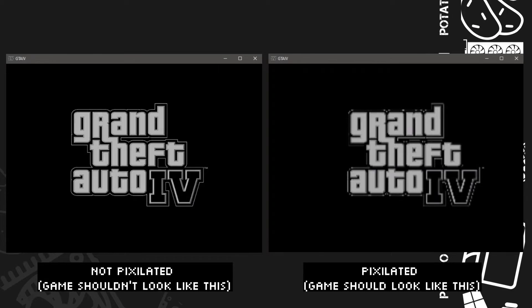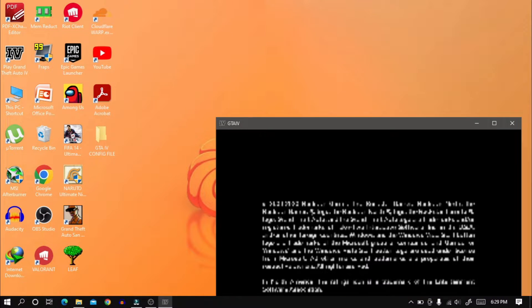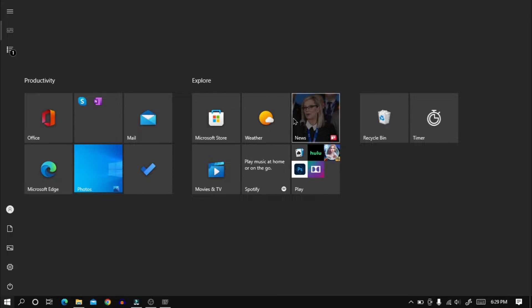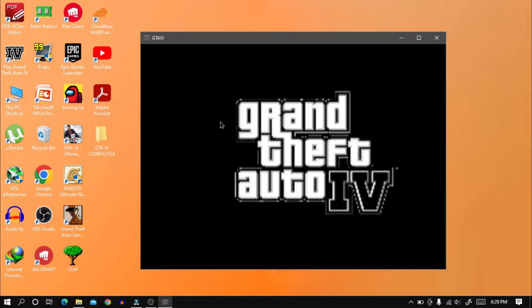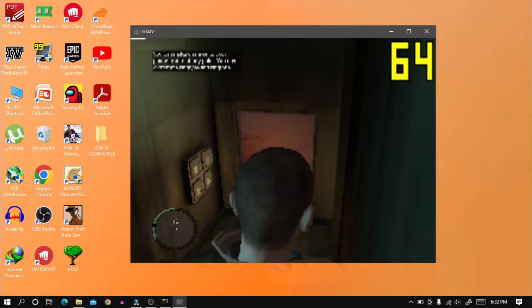To make sure that the game holds its pixelated form, follow these steps. Open the game and wait for the Rockstar logo to appear. Once you see it, press the Windows key so you can freely move the mouse. Then press the Windows key again and reposition the game to the center of your screen so you have a better view. Now you can play the game with a better framerate.